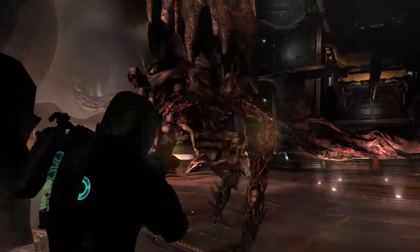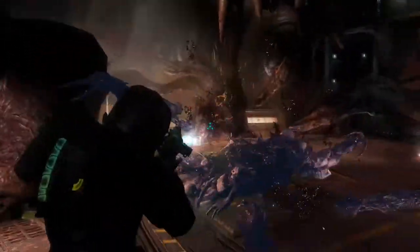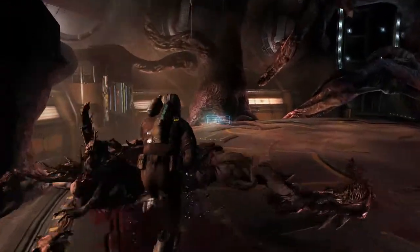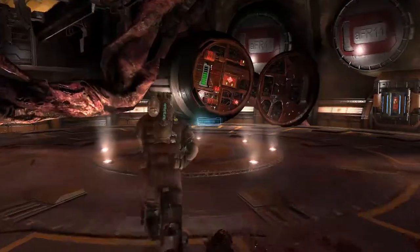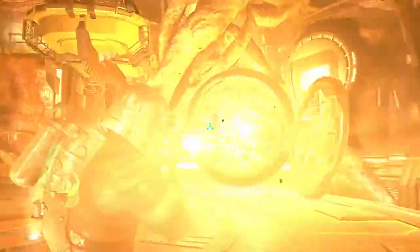You can retaliate against the female tripod by shooting the glowing substance on the tentacle, which appears to be a crawler attached to it — also being a necromorph. It will explode after you shoot it, scaring the tripod off.